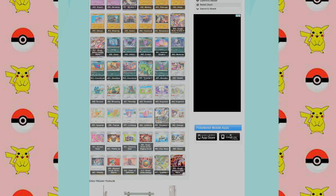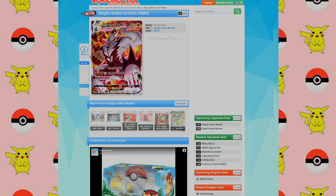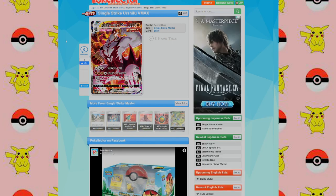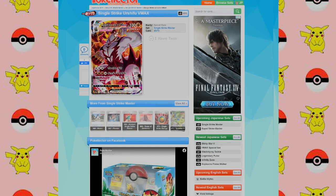I never expected to see a Tyranitar look like that. And then there's the Single Strike Urshifu VMAX — this guy looks like he's ready to fight, like ready for war. Look at him.